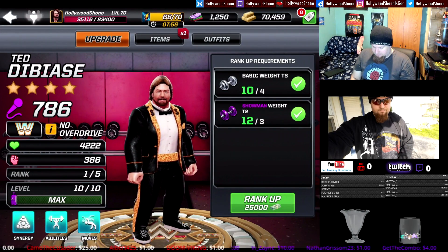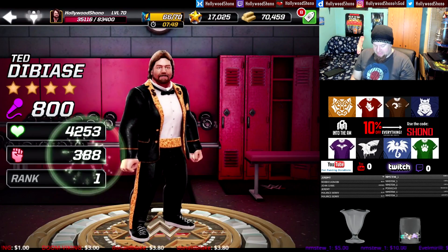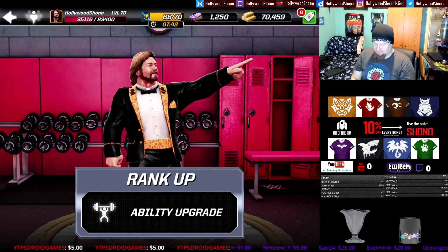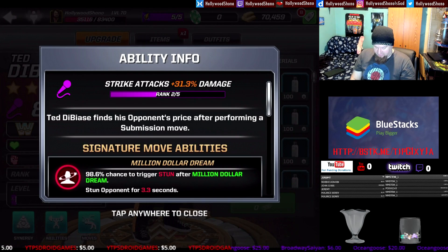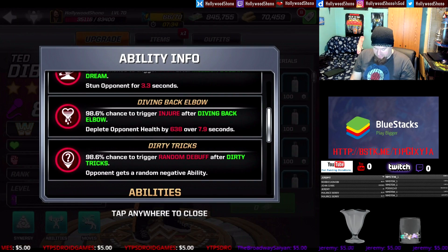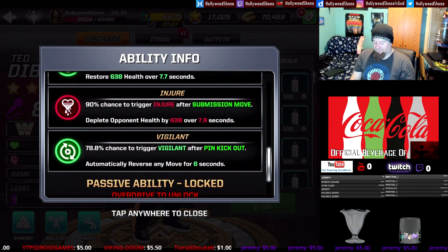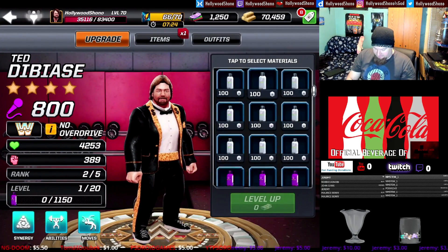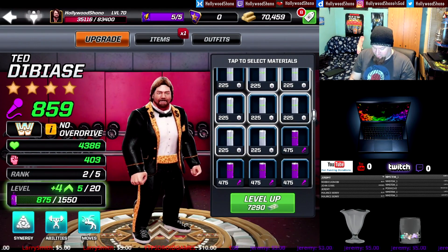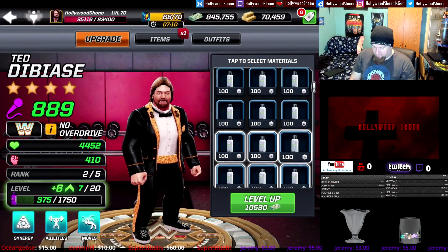To take him up to rank two you're going to need four tier-three basic weights, two tier-two weights, and 25,000 cash. The stats at rank two are just awesome. The abilities are now upgraded: 31.3% strike damage, 90% chance to heal after submission move, 90% chance to trigger injure after submission move, and 78.8% chance to trigger vigilance after a pin kickout. We're going to upgrade him to rank two maxed now using our leftover cheap materials.